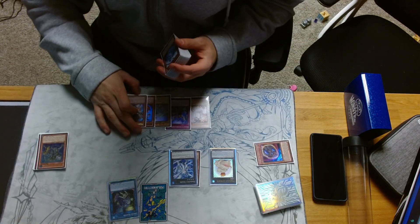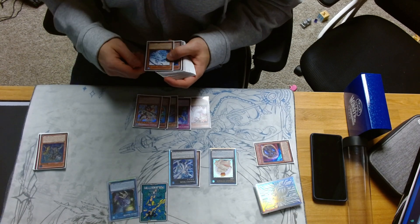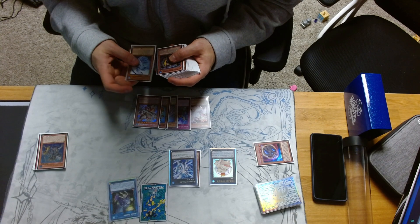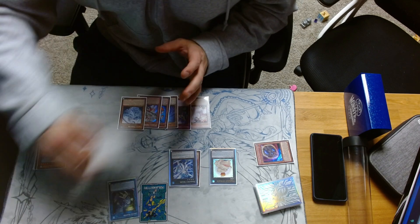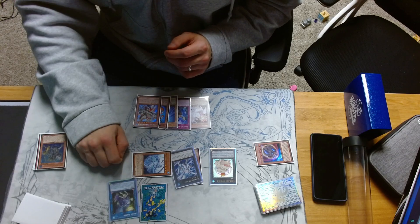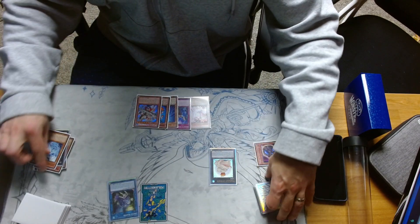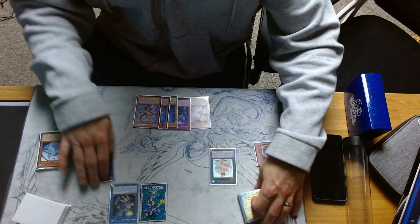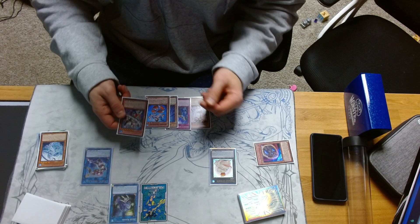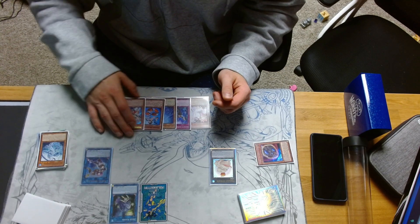There are a few options we can do here. We're adding Lapis here. Lapis Effect will activate in hand to reveal and special. Then we'll link off Bahamut and Lapis to special Abyslacia. And then we'll continue with the follow-up after Nibiru.